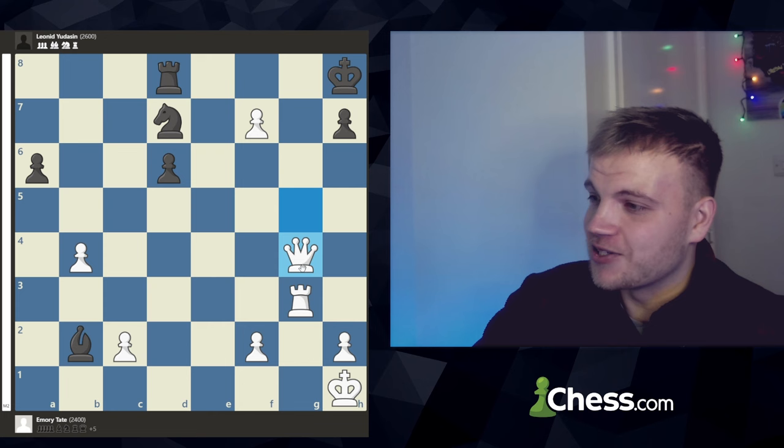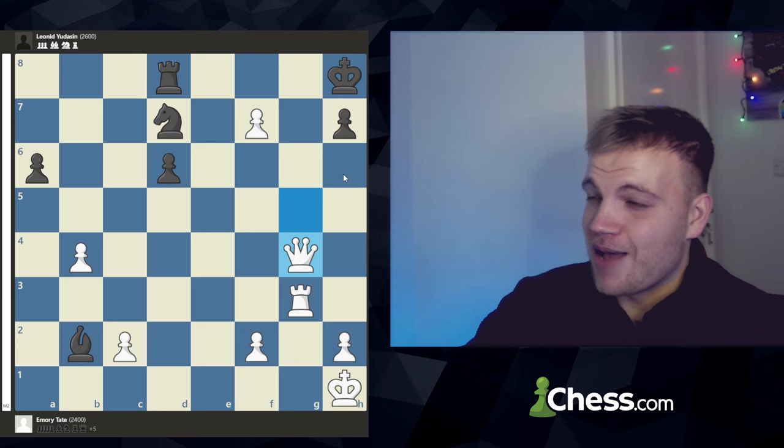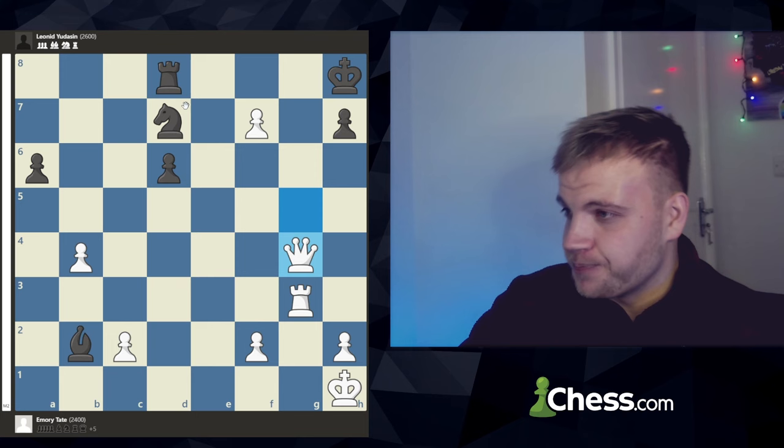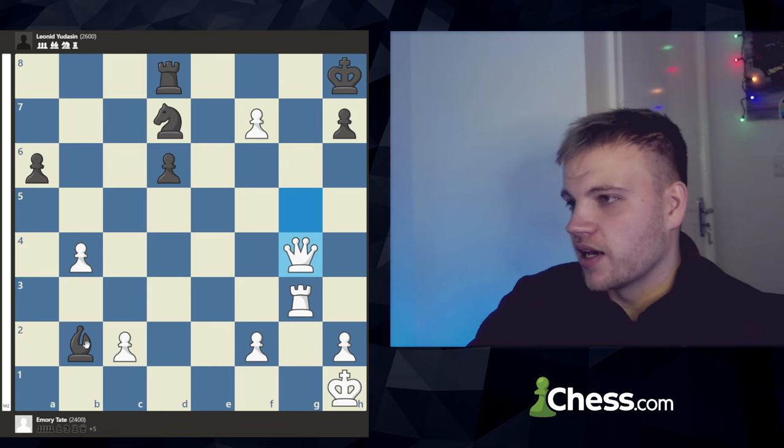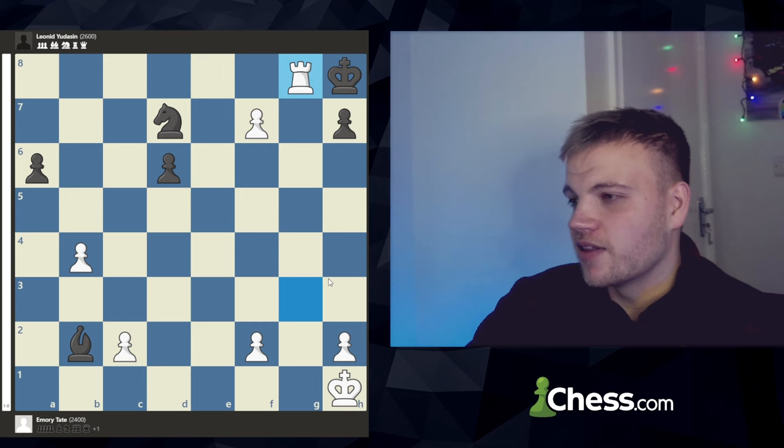The reason black resigned is that checkmate cannot be prevented — there's absolutely no way of doing it. Play something like knight g4, putting something between the rook and the queen, but then just queen takes g4, and you're doubling up here with nothing to do. Even rook takes g4 would have been fine for white. It's just beautiful. To have this kind of position in a US Masters game against somebody 200 rating points higher is quite incredible. There's really nothing you can do to stop this.